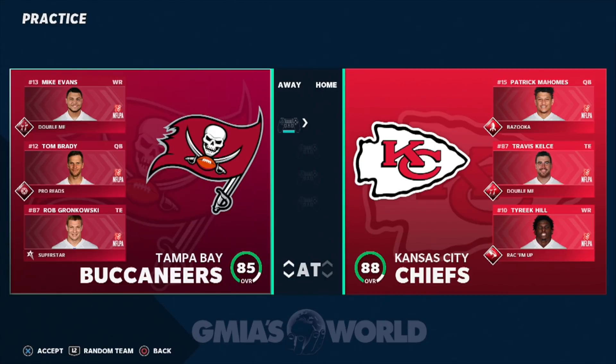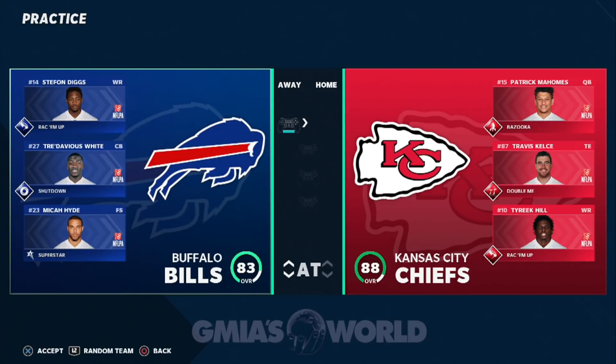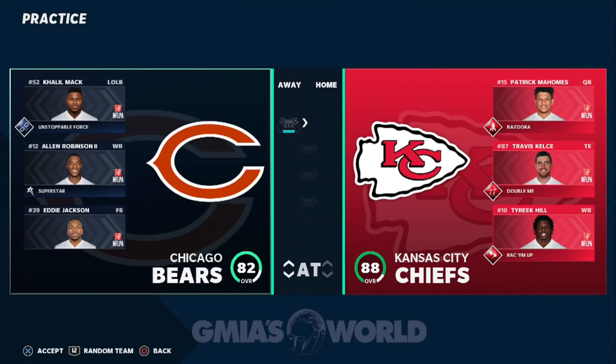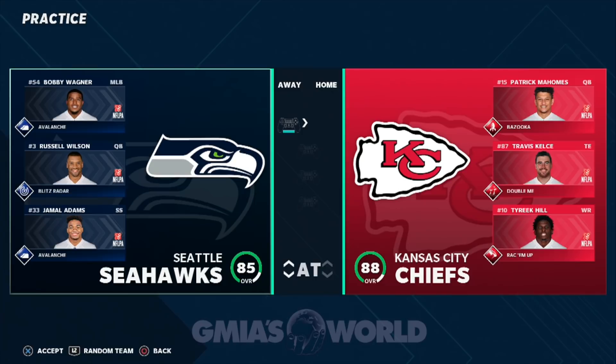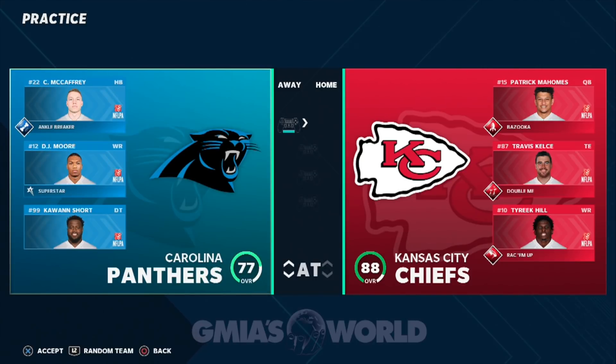I want to explain again that it looks like in this year defensively you're going to have to utilize that L2 button to kind of strafe a little bit. Just going for the picks has not been successful for me. So I'm going to go ahead and press L2 and pick a random team.